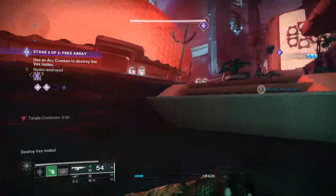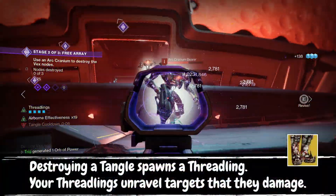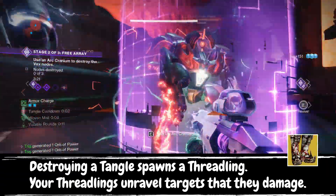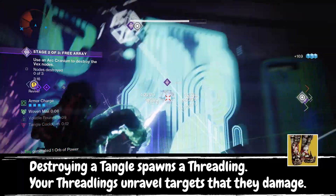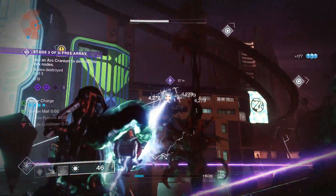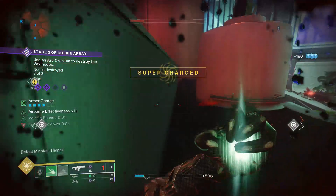Moving over to the gear section, the exotic armor of choice is Swarmers. These boots make it so whenever you hit a target with a Threadling, they unravel — meaning when they die, they will spawn a Tangle. Then, when you destroy a Tangle with these boots equipped, a Threadling will spawn. These aren't the only interactions we have with Tangles in the build, but I'll cover the rest in the artifact section. These boots are the perfect exotic to pair with our build, as well as the Hatchling weapon trait.